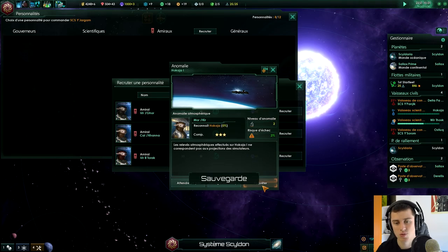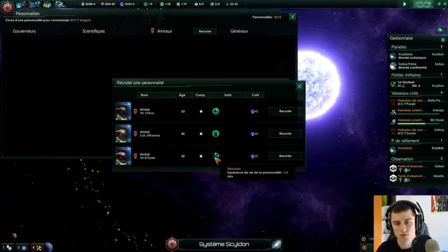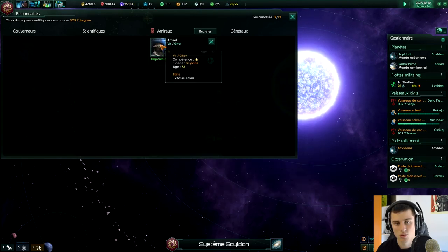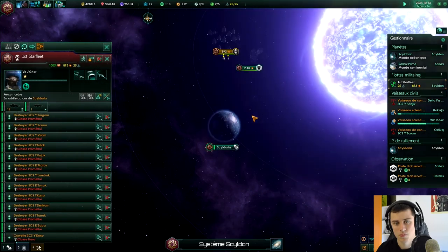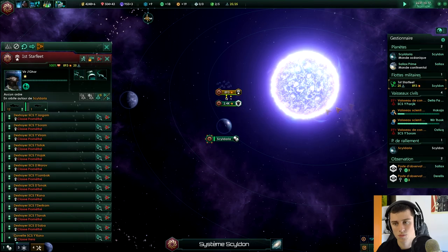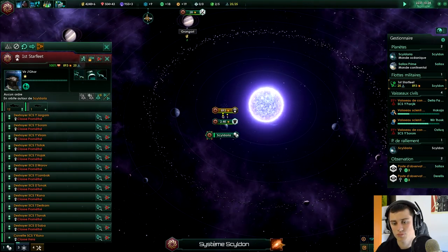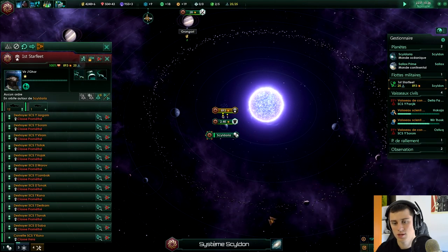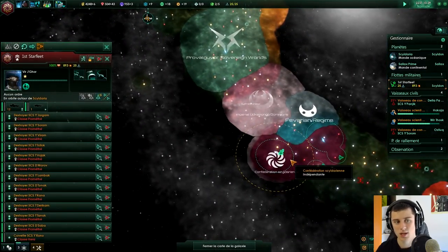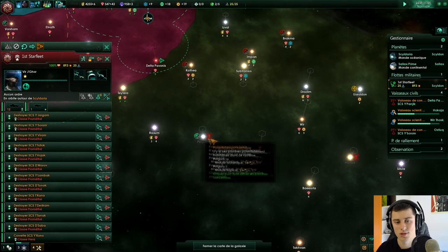Les anomalies, tu peux y aller, surtout avec un risque de 2%. Quelles sont tes compétences ? Vitesse éclairée, évitement, vitesse sublimite, vitesse de combat, cadence de tir. On va dire qu'on est à peu près bon. On va pouvoir essayer d'attaquer les saloperies qui traînaient encore dans le système de Paul Gora.